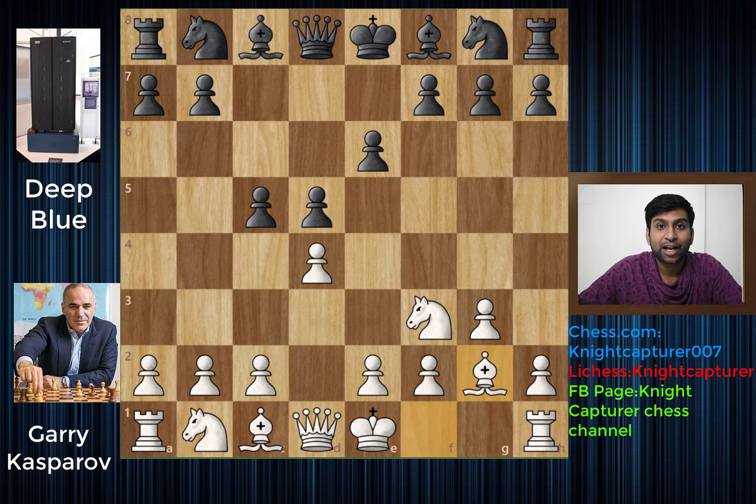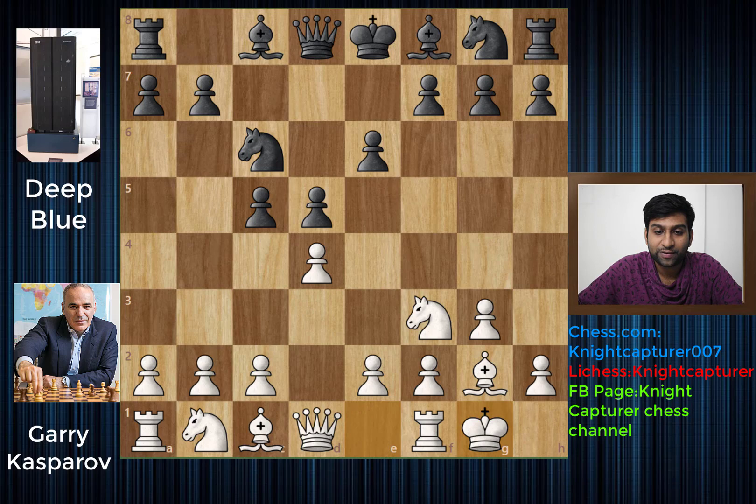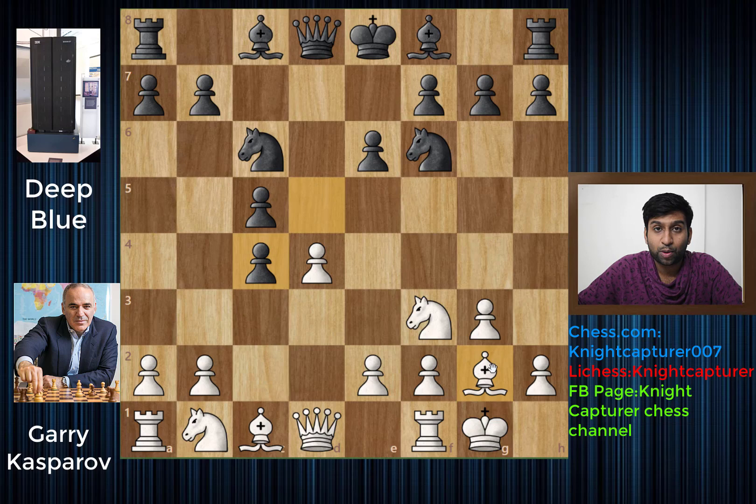Bishop to g2 as planned, and now knight to c6. We have castles by white and knight to f6. Now c4, and this is the King's Indian Attack where you have a wonderful bishop. After d4, c4, this is now a Catalan opening and this wonderful bishop is the Catalan bishop on the h1 to a8 diagonal.